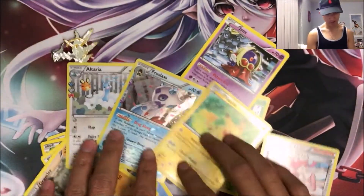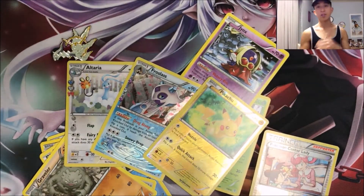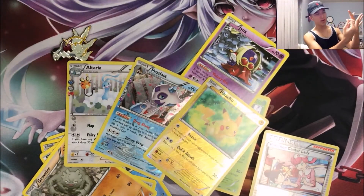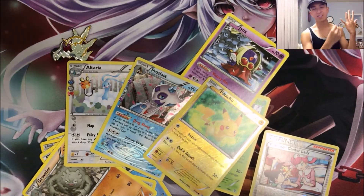We're almost done opening up these 11 boxes. Question of the day: what's your favorite of the 11 Pokemon that were chosen to be part of the Mythical Collection series? From Mew, Celebi, Jirachi, Manaphy, Shaman, Darkrai, Arceus, Victini, Keldio, Genesect, and Meloetta.